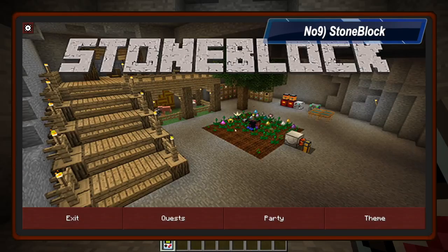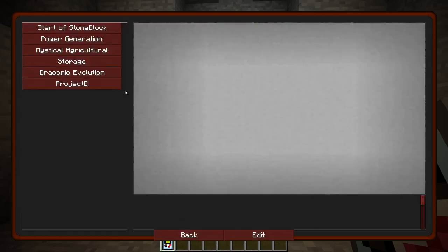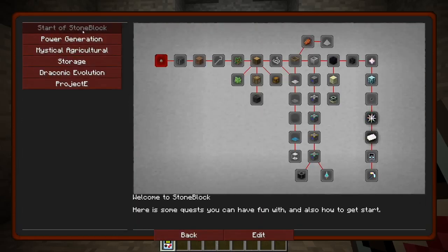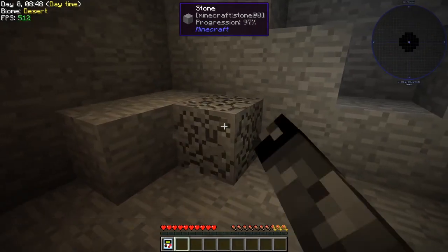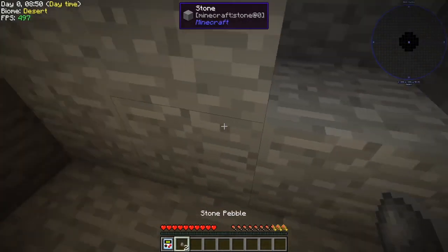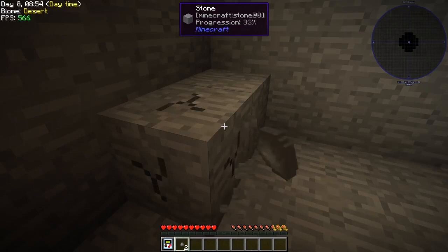On number 9 we have Stone Block. Who needs sunlight anyway? Based on the insanely popular Sky Block Challenge, this modpack takes place underground, where players are entirely surrounded by stone. Start off small and slowly build your underground base as you explore outwards and discover unique underground biomes. There are scripted events and challenges around every corner, so remember to stay on your toes.